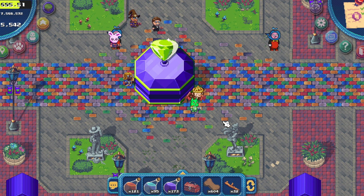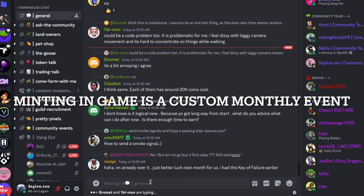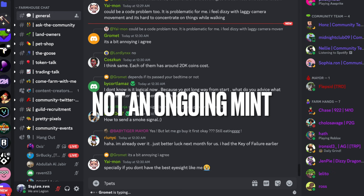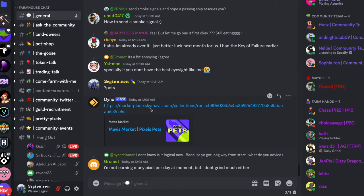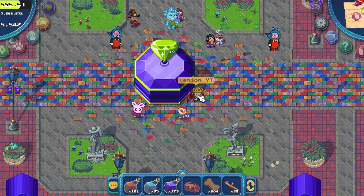First of all we need to get a pet. We use this tab here to select our pet. If you don't mint one in-game you can buy it on the secondary marketplace. To find that link you type '?pets' in the general chat and you will get the Sky Mavis marketplace. Here you can find all the pets — you either buy a full pet or a capsule.